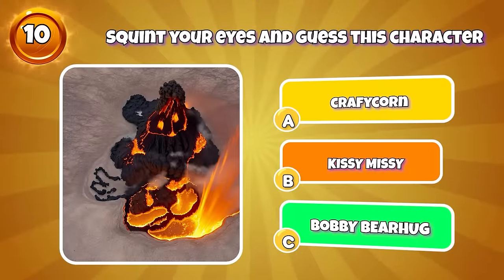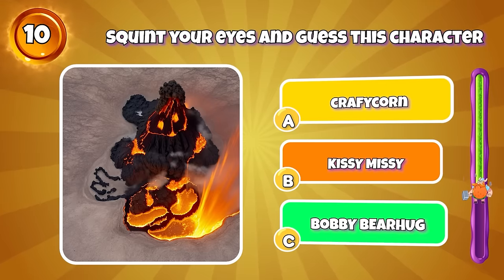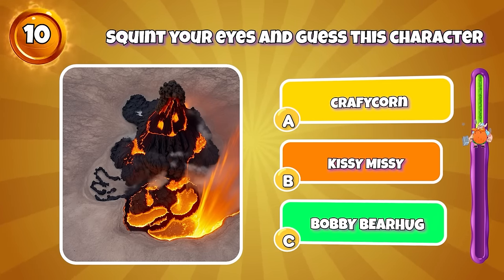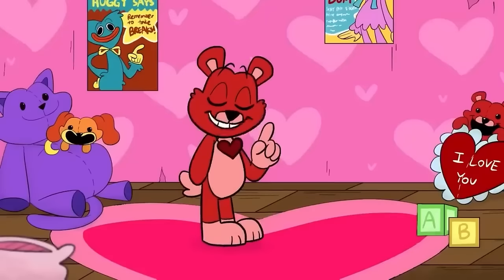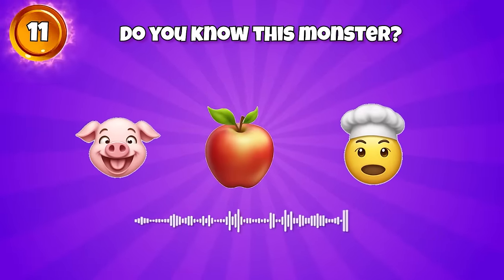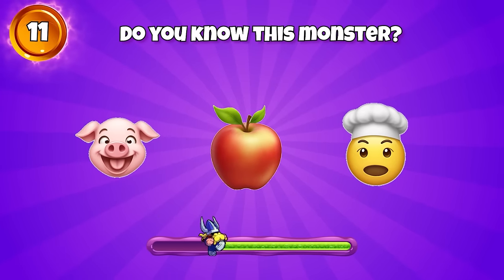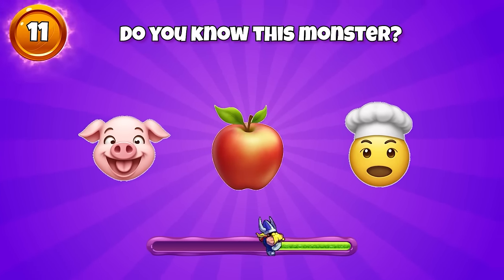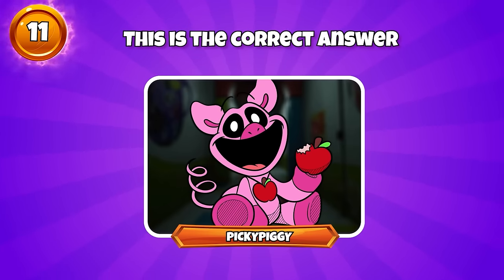Round 10 — squint your eyes and guess this character. Hi, I'm Bobby Bear Hug! Correct, this is Bobby Bear Hug. Wanna know how much I love you? I love you to the moon and back. Round 11 — do you know this monster? You're really good, that's Picky Piggy.